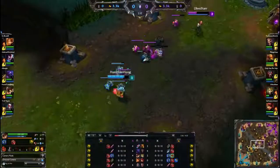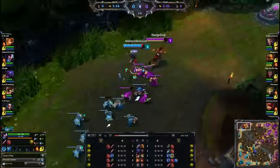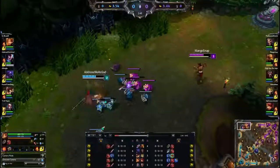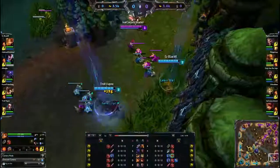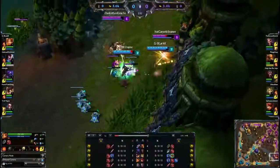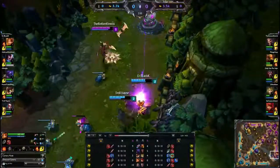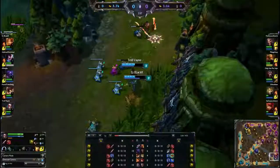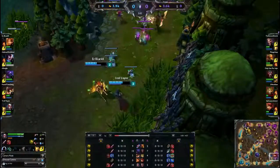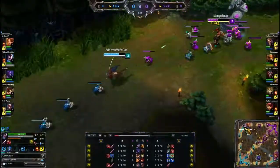Ziggs is getting a pretty early lead on Ezreal — already has Ezreal down to just about 200 HP. We see some early aggression in top lane too, both champions taking damage from each other and minions. Bottom lane — ooh, Leona hits her Zenith Blade right as Annie flashes, takes her right into the tower. Two tower shots but god, look at how much health she has — considering she's level 2, she didn't take that much damage from the tower shot.